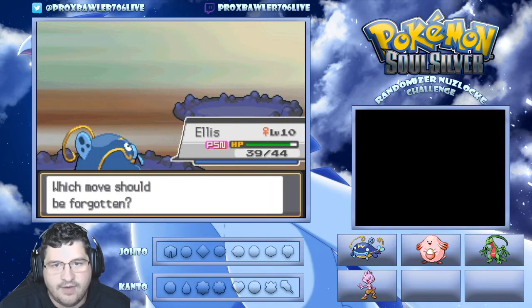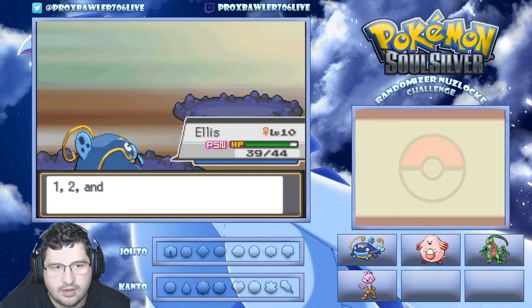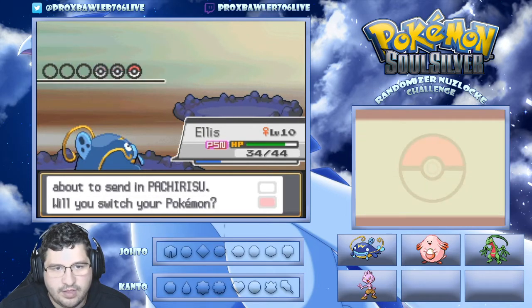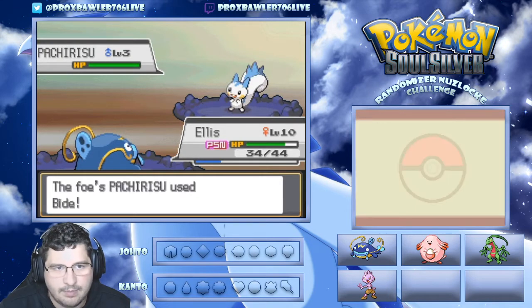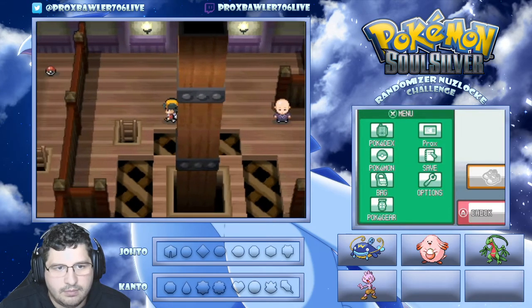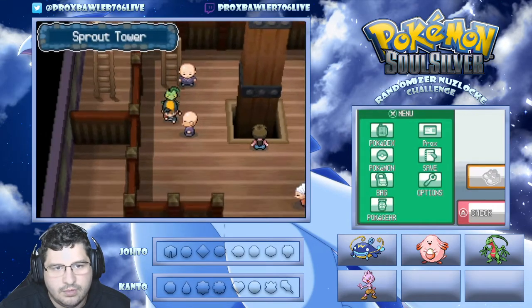Water Gun - we're finally learning a move! Going to get rid of Water Sport and keep that. We have a STAB water type move now, which is awesome - this is where Wiscash starts to get a lot better. A Pachirisu - I'm a ground type, let's slap you. One shot - yep! Now we're going to go get that poison healed off real quick.